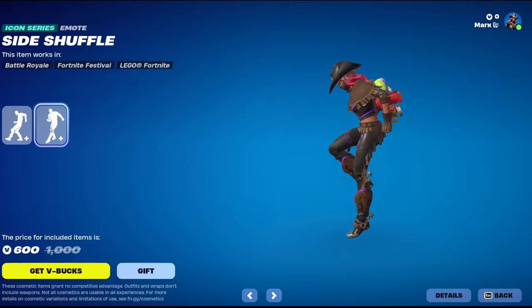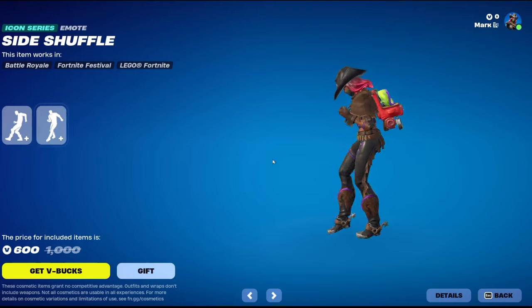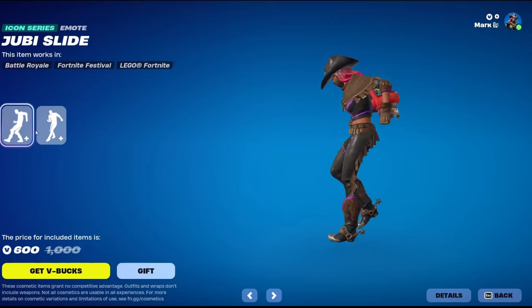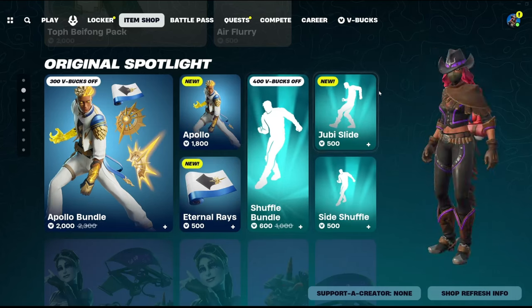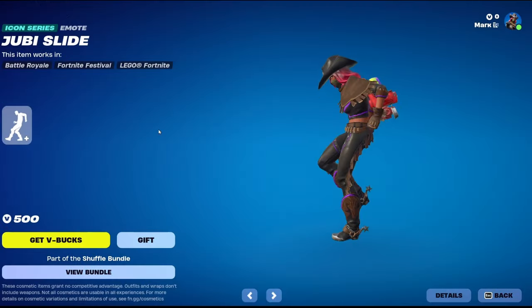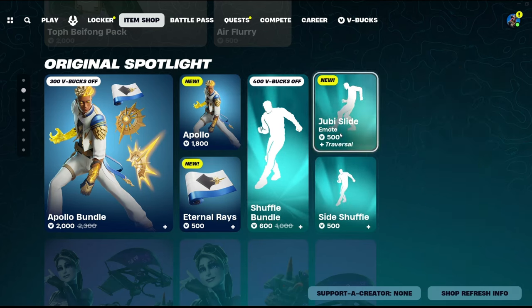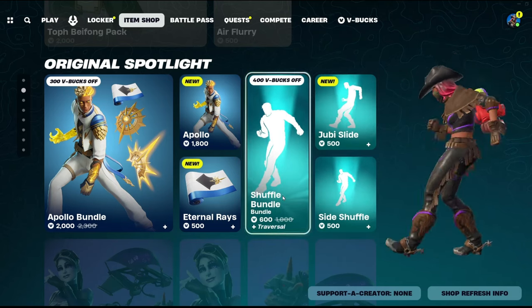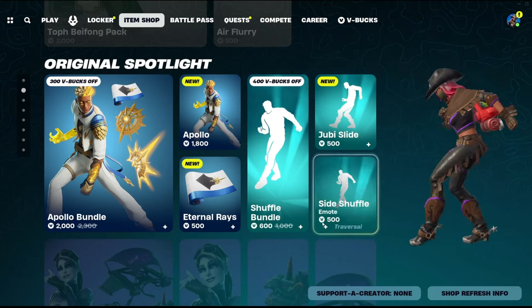The shuffle bundle — are these not just the same dance? They're just the same dances, just one of them has different music. We have Side Shuffle here, then we have Juby Slide. I know they're kind of different — yeah, a little bit different. This isn't new — they took it out and brought it back because people complained about it being too similar, which it still is. But at 600 V-Bucks, that's probably good — you get two in one even if they're really similar, paying only 100 extra.